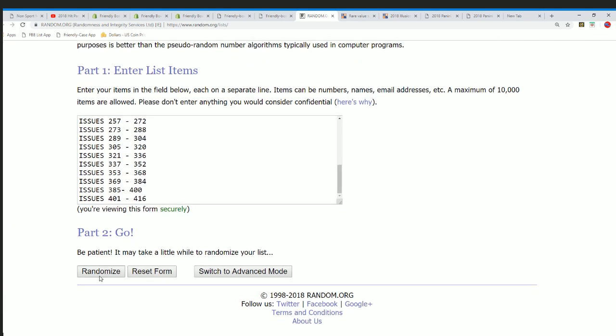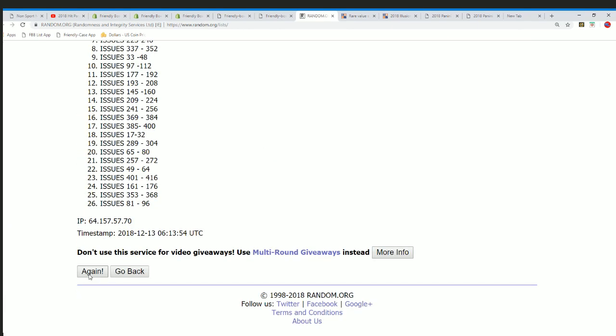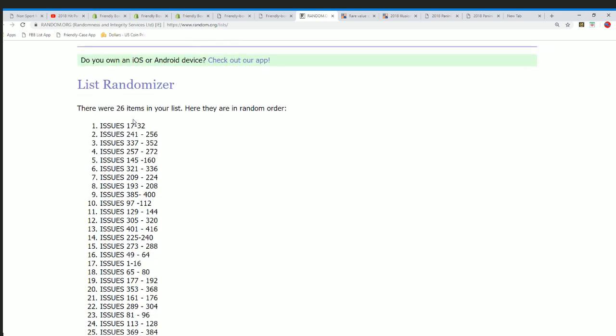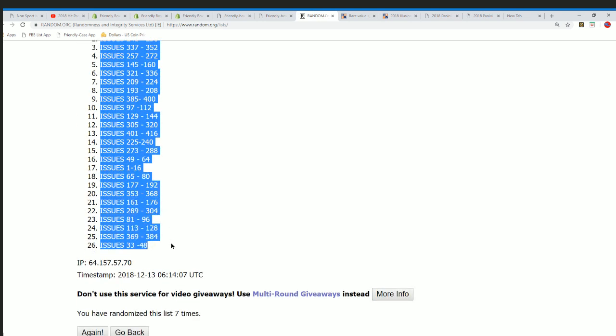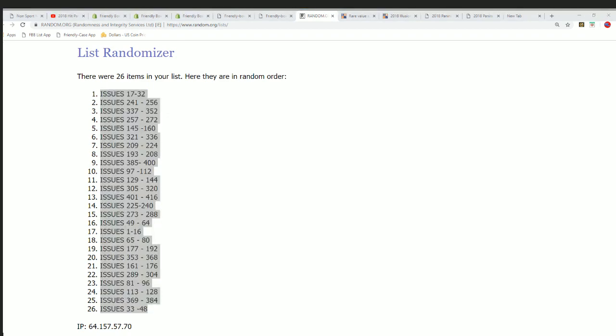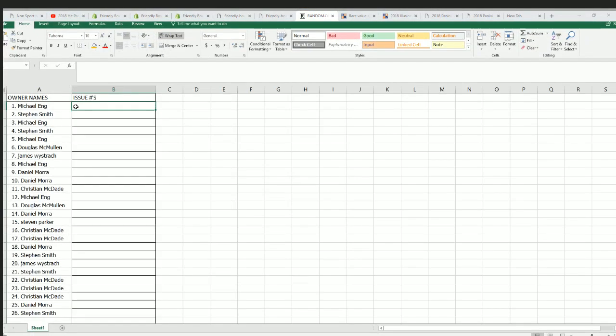Seven times through — bada bing bada boom. Lucky number seven. There's our random and you can see what issue number you have as things stack up really nicely here.